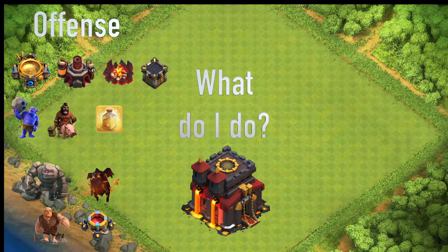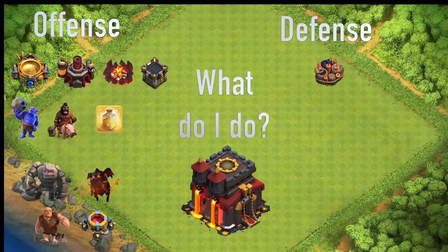At the same time as these offensive upgrades you also want to be upgrading your defenses, because all the offensive upgrades besides the clan castle cost elixir and dark elixir, and your gold can be spent on defenses while you're doing this. The first thing you want to do is get all the traps and all the new buildings. Upgrade your traps to max — that's giant bombs, bombs, air traps, skeleton traps, all that kind of stuff — as well as get the new defenses to the level of Town Hall 9 max.